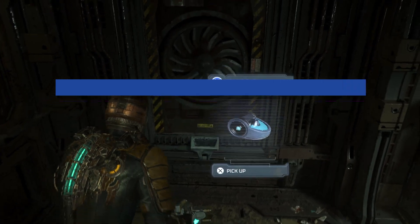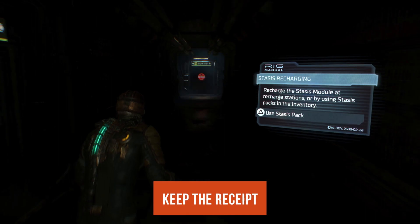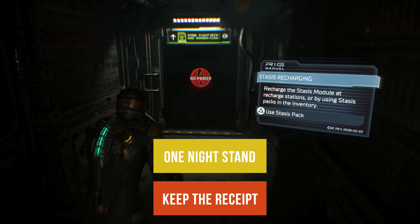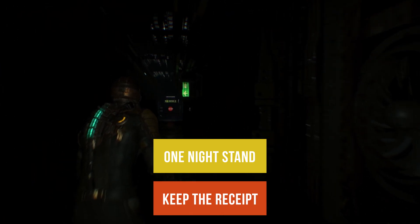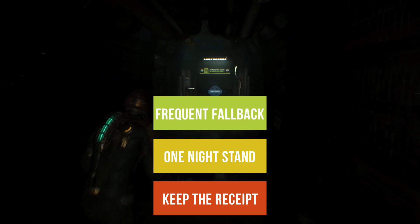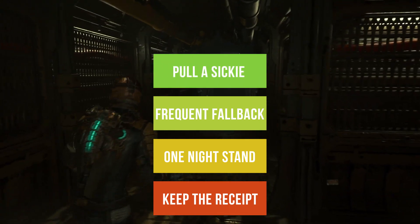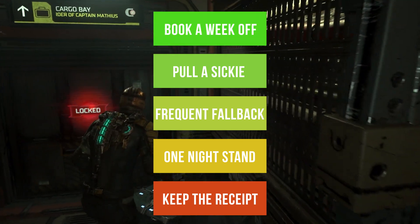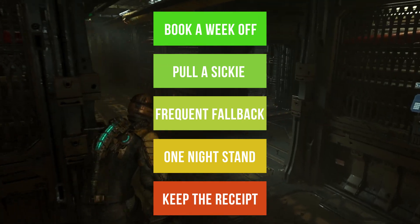For those who are new here, we use a unique system for our recommendations. From worst to best: Keep the Receipt — a game which failed to live up to expectation and isn't worth playing. One Night Stand — a game which could be worth a dabble if there's nothing else in your backlog. Frequent Fallback — a game which is decent enough to return to once you've finished your most anticipated titles. Polosiki — a game which is so good it's worth the guilt of faking illness to get a day off work. And finally, Book a Week Off — a game so great you need to sacrifice a week's annual leave to satisfy your urge to binge it.